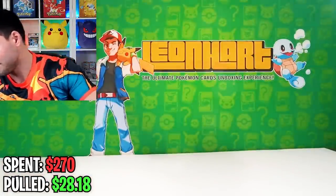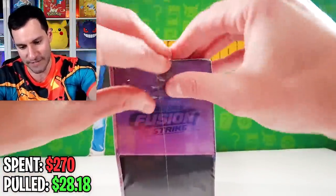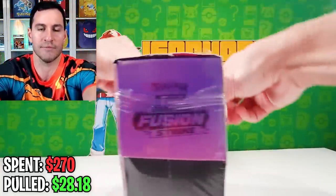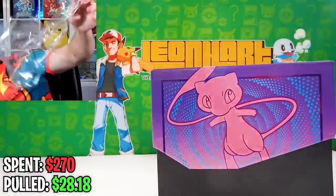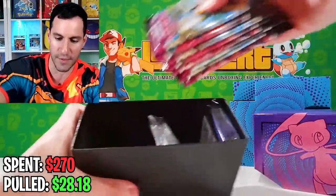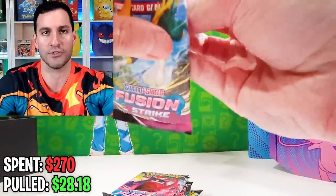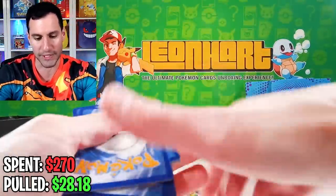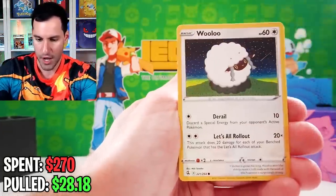Let's quickly get into the Fusion Strike Elite Trainer box — it was $44, if I remember correctly. Some of the good cards will be on screen as far as what you can get. I have missing cards from Fusion Strike, so we're just going to go straight through the packs and make sure we got everything here. There are lots of amazing cards in this set, so let's see what we can do. The rest of the cards and packs after this are all about Crown Zenith.